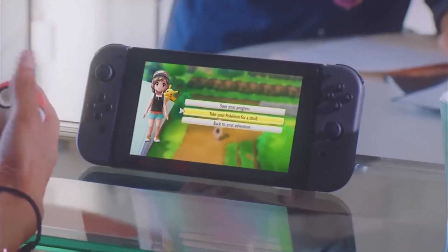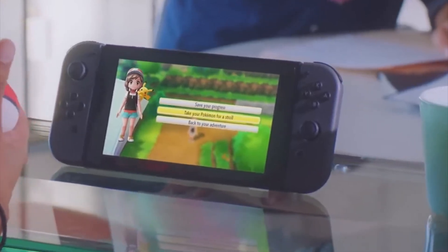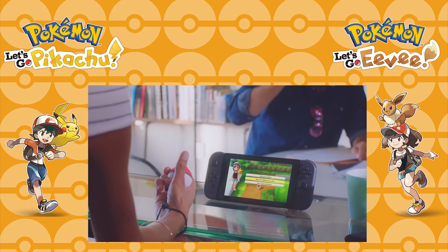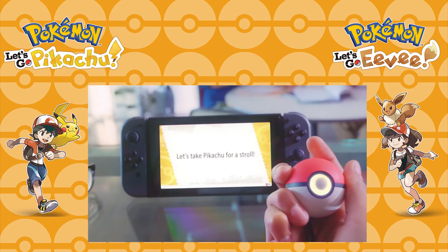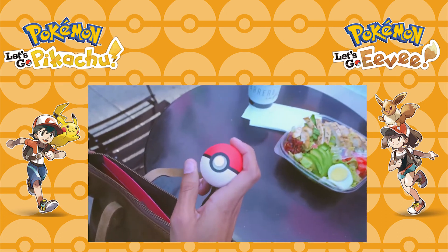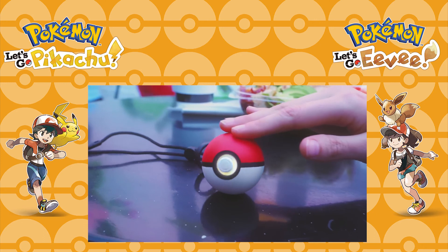We then see a player selecting from a menu to take a Pokémon on a stroll, showing that the Pokéball Plus peripheral lets you bring a Pokémon out into the real world with you. Also on this menu there's an option to save your progress and return to your adventure — a small tweak, but the save feature won't be on the same menu as your party Pokémon and items. The player takes Pikachu for a stroll, the Pokéball Plus lights up, and Pikachu's voice emanates from a speaker inside the peripheral. Shaking or rolling the ball around may have different interactions with the Pokémon, possibly boosting friendship.